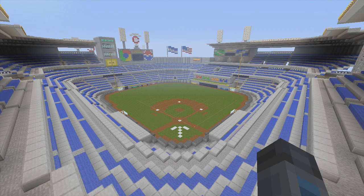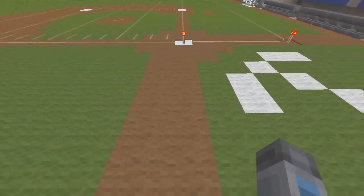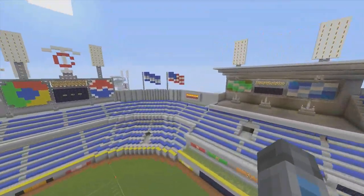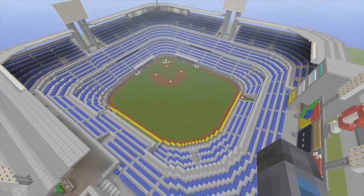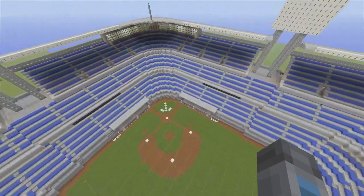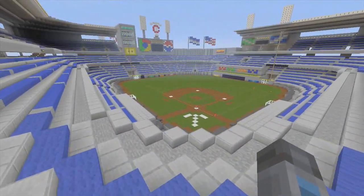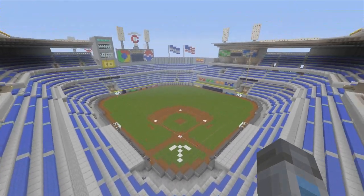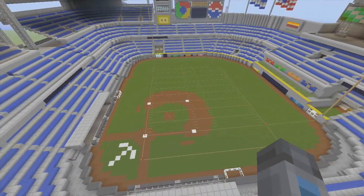For one example, we added this little dirt right here for the batters. We added a football field because this field is pretty much like a square. I kind of went off doing the Metrodome type style, which is the old home of the Twins and the old home of the Vikings — the Vikings now play at TCF Bank Stadium. So we decided to do like a two-in-one, a multi-complex arena.